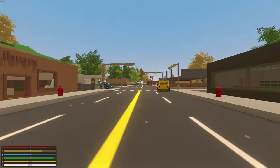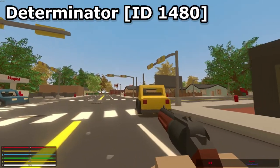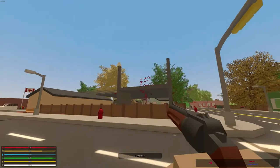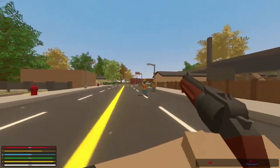The other new weapon is called the Determinator, and it's basically a revolver — but it's a shotgun essentially. Now let's just try it out on a zombie here. Oh my god, it's just a shotgun in a revolver form.